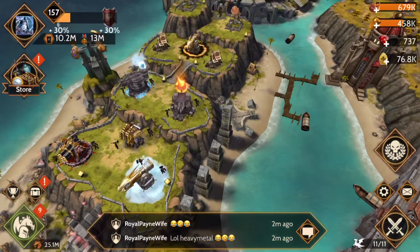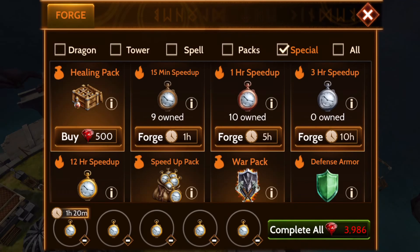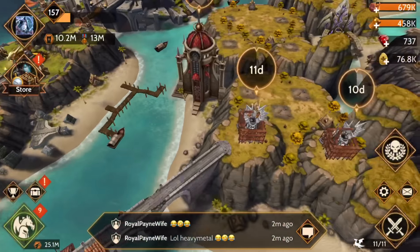If we go into the forge building, we can actually forge and see how many we have of the 15-minute, 1-hour, 3-hour, and 12-hour speed-ups. What you can't see are the 1-minute and 3-minute speed-ups that you usually collect as you're going about. The reason you can't see them in there is because you don't forge them, but there is a way.